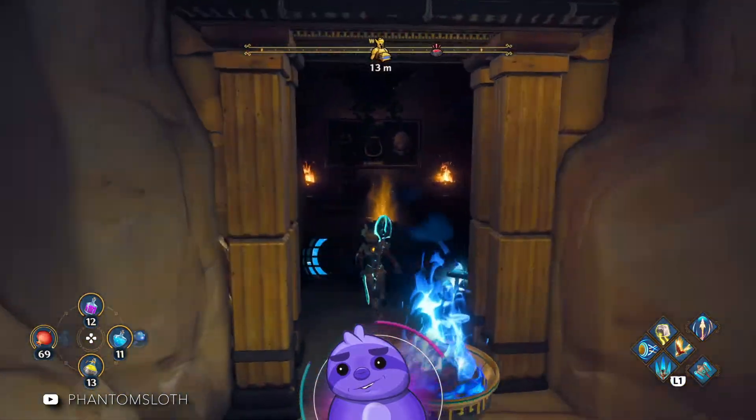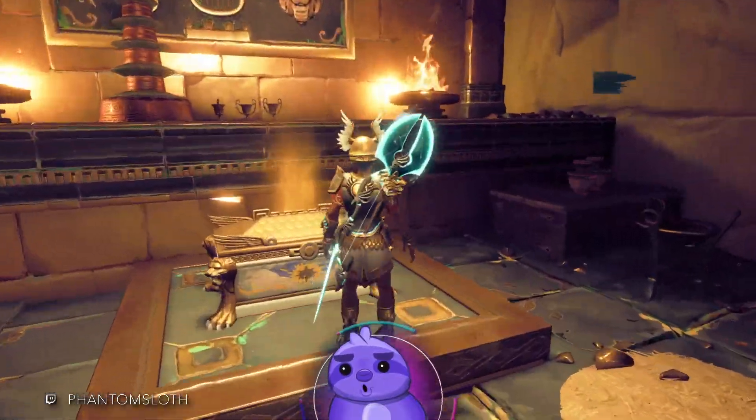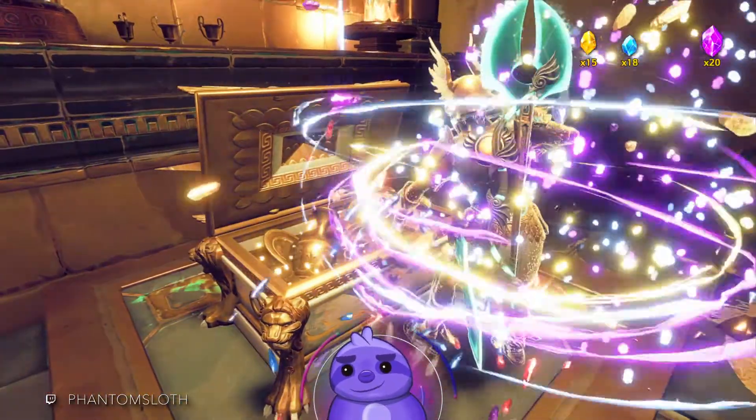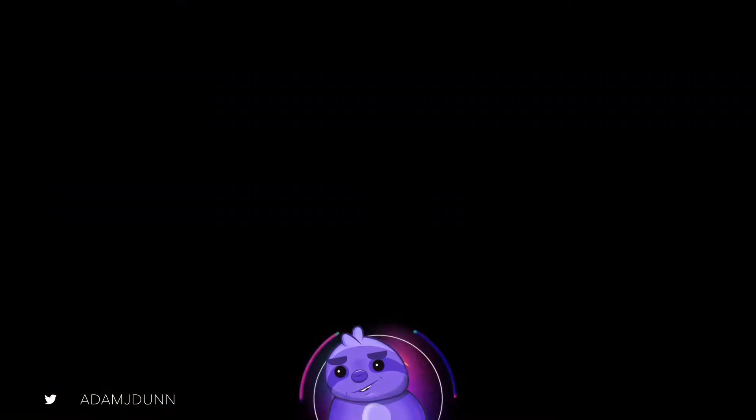We're lighting lanterns, grabbing consumables, and opening chests. Kick that bad boy open and we get the Stone Glare Mask.